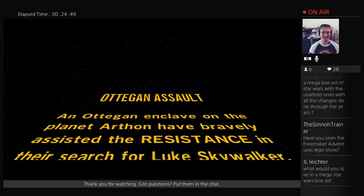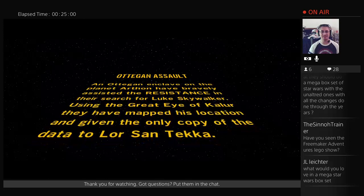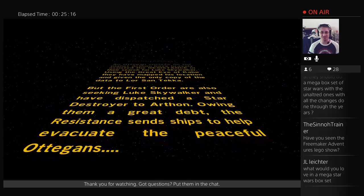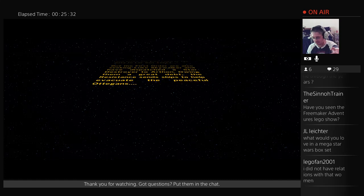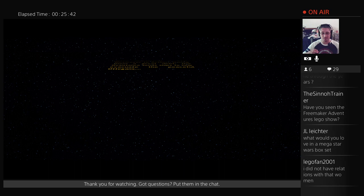Arthon Octagon Assault: An Octagon Enclave on the planet Arthon has bravely assisted the Resistance in their search for Luke Skywalker. Using the great Eye of Kylur they mapped his location and gave the only copy of the data to Lor San Tekka. The First Order are also seeking Luke Skywalker and have dispatched a Star Destroyer to Arthon. So that's how they got it — the resistance sends ships to help evacuate the peaceful Artiganians. Lor San Tekka gets it here, but they find out he's got it through what happens in Before the Awakening.